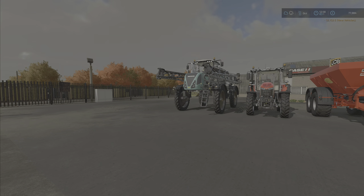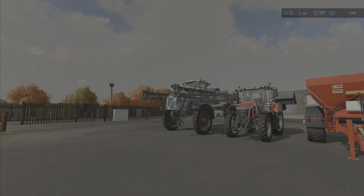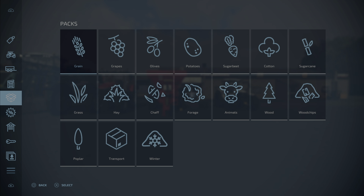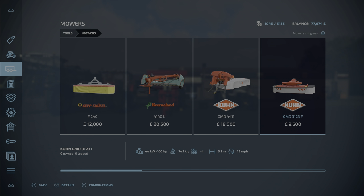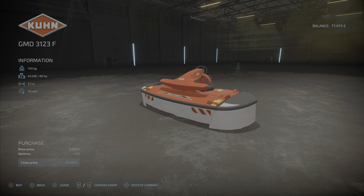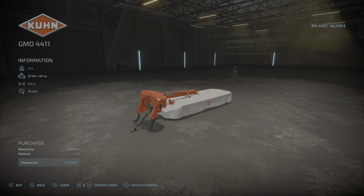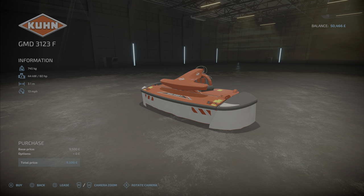I'll buy all this stuff now and then get these guys to work. I'll get equipment piece by piece - some mowers. I've looked at these beforehand and planned a bit. Then we're getting this mower as well - it's 18,000 which is nice. Hopefully we have the power because this one was 80 horsepower and the other was 60.